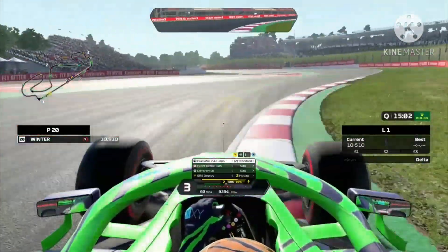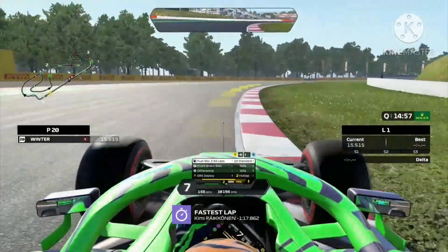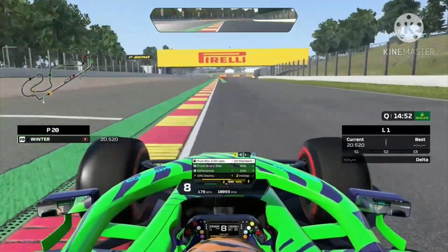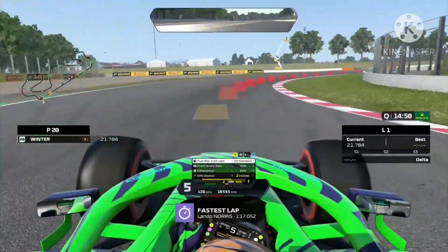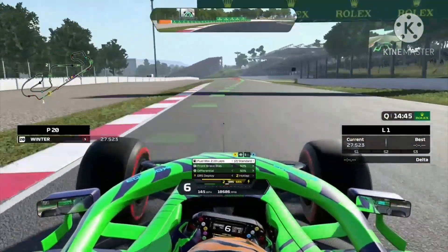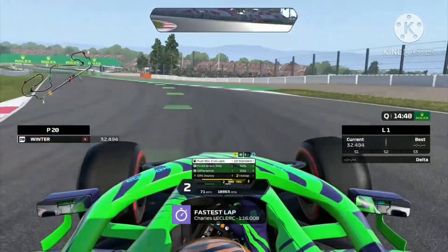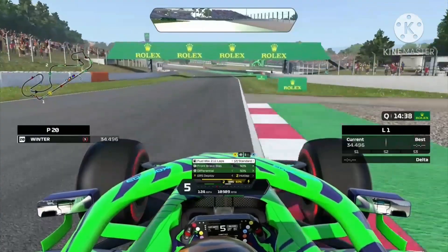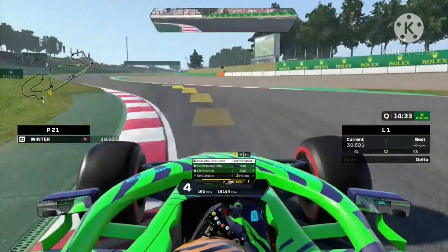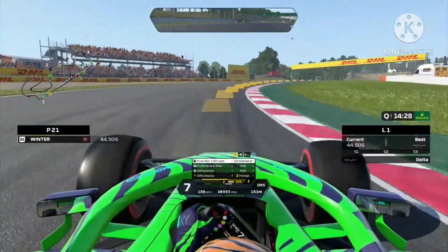In turn one you would have seen a grey patch on the left-hand side — we brake about that point. Going through turn four now, getting on the curb a little bit but not on the grass, because otherwise the front tyres slow down causing the rear to go in front. Towards turn seven now, getting on the curb — we kept cutting that in practice, so that's why I kept getting track limit violations.